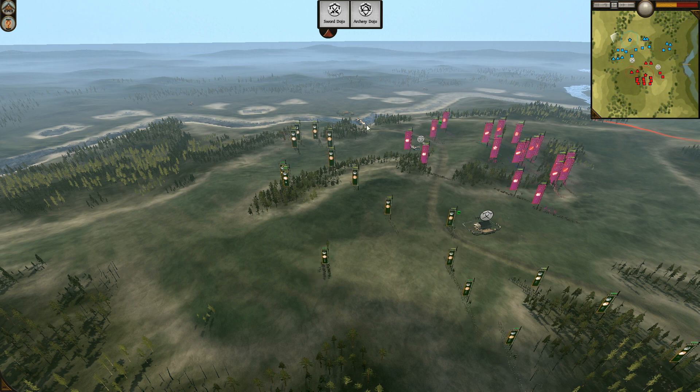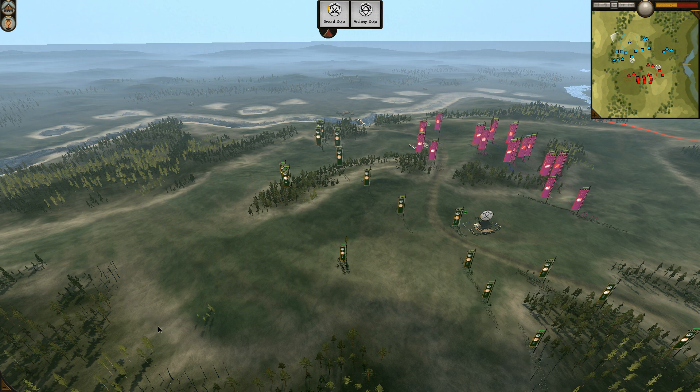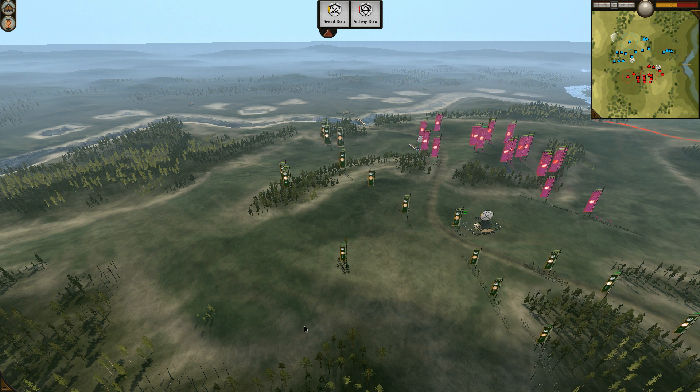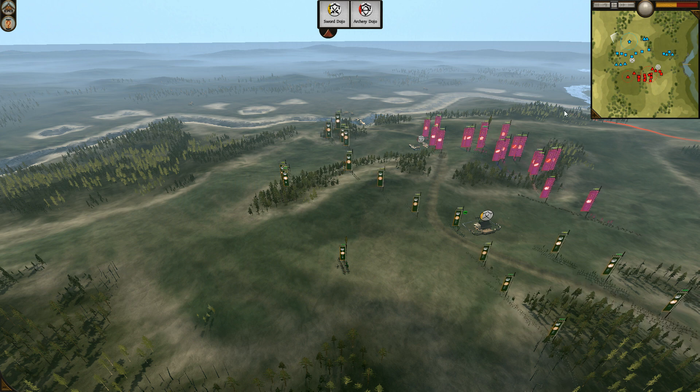Two Yari cavalry rank 3, another Yari cavalry rank 1, then two light cavalry on his left flank. Leadership gem. And that's all he showed so far.